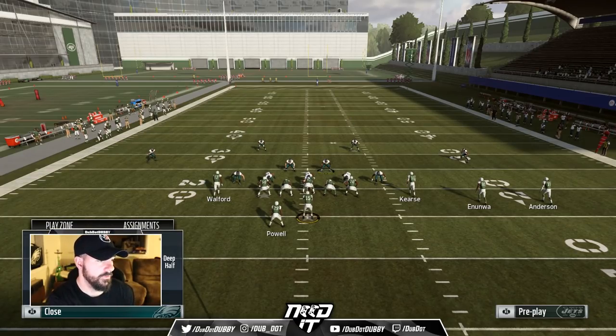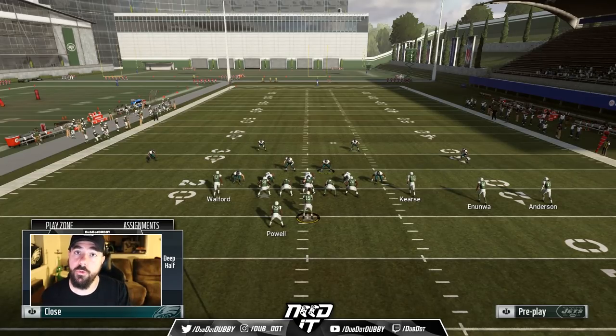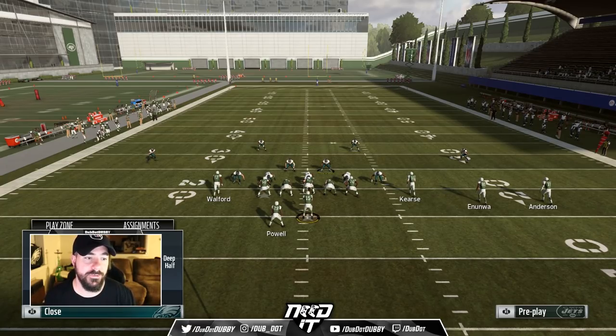So you see you have three deep zones you can put him in: the outside third, which he's in, which we know will be glitched by this play — so he can no longer be in an outside third. You can put him in a deep half, which people do a lot to invert and not get beat by Cover 3 beaters. Or you can put him in an outside quarter, like Cover 4. Anyone other than the outside third will stop this play.